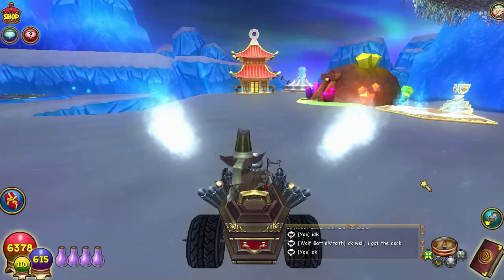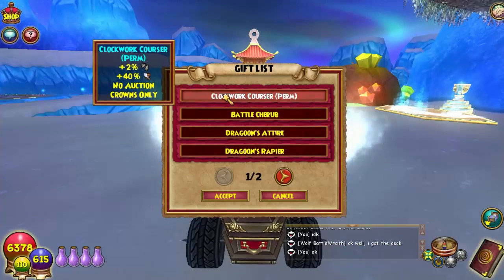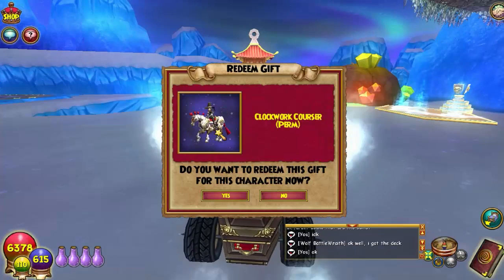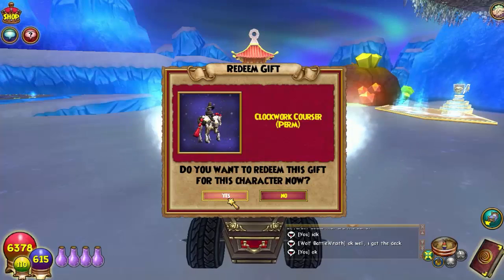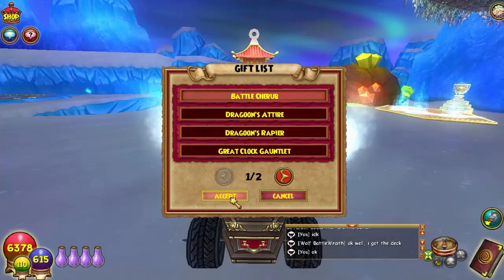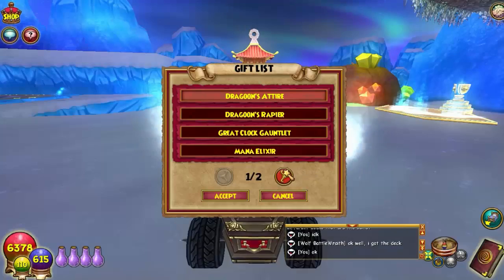Okay guys, I'm in the game. Let's check out our gift box. We have the Clockwork Cruiser perm, which is the mount — let's accept that. There it is, Clockwork Cruiser. I think we can dye it so we may do that a little later. Alright, we got the Clockwork Cruiser perm. This is the Battle Crub — or something like that, I'm sorry I don't really know how to say it — but let's accept that, that is the pet.